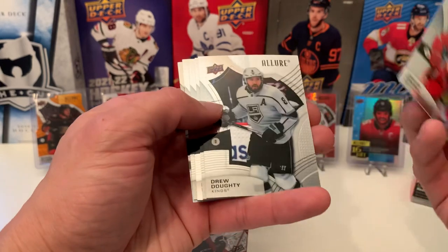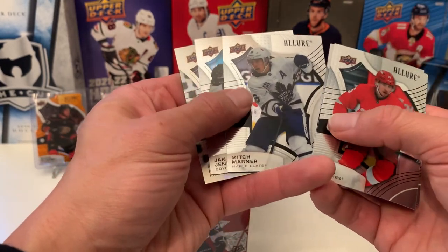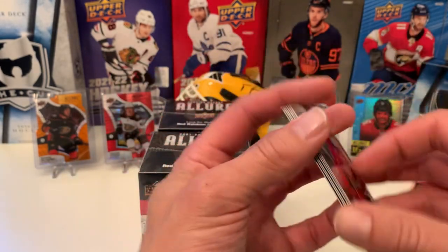Pack two: Jacob Rana, Drew Doughty, Maxim Comtois, Mitch Marner. Rookie of John Janik. And Rasmus Kupari on the Shield.